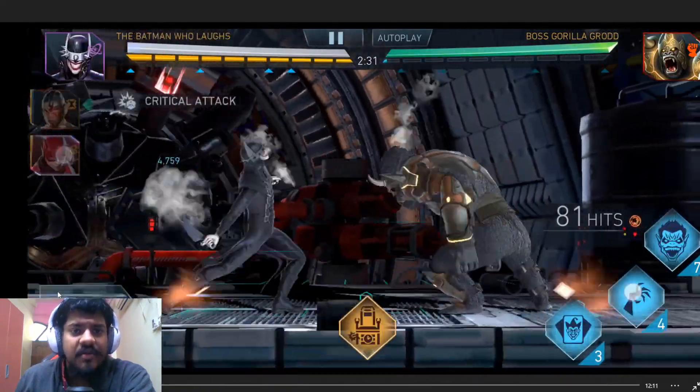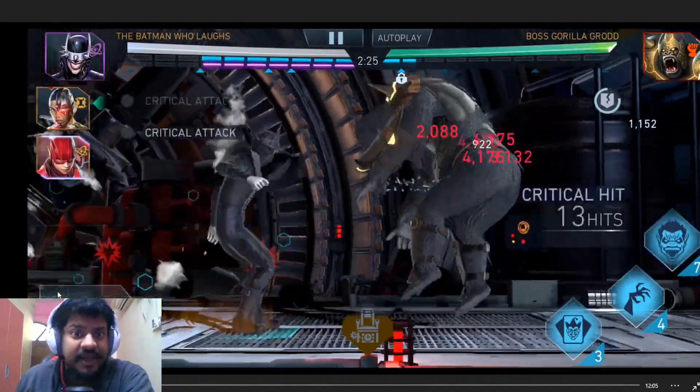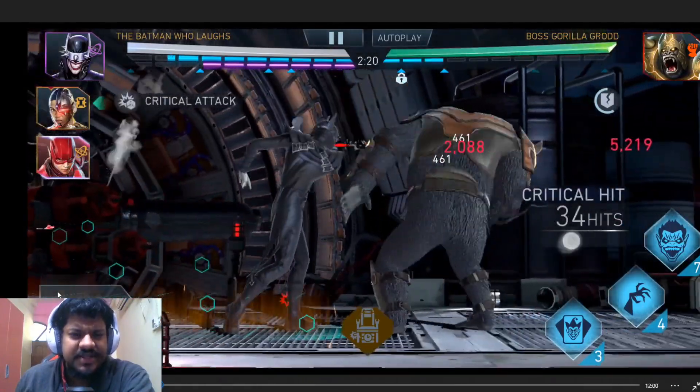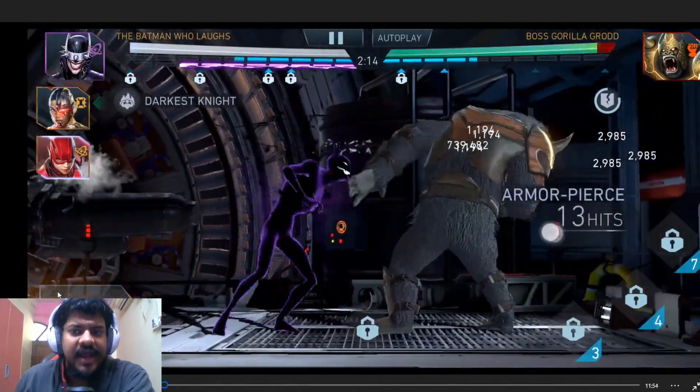The Dark Metal Cards artifact grants you a chance to do a critical hit. Remember, Grodd is crit immune - not crit resistant. If he were crit resistant you could do critical attacks all the time, but with critical immunity there is a 70% chance. At this point you need the Dark Metal Cards artifact at level 10 to do the damage.